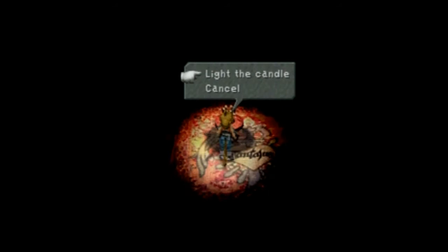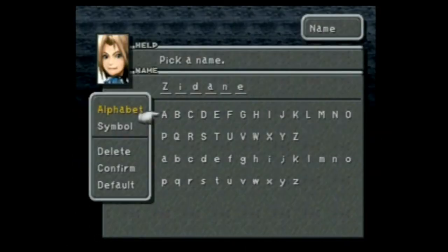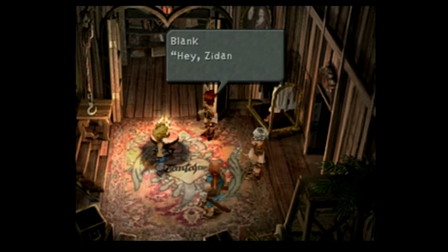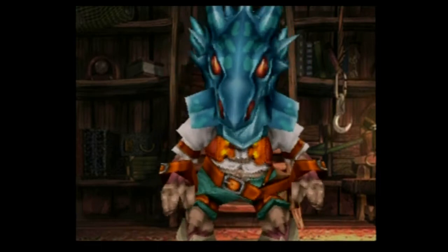In Final Fantasy IX, you play a few different characters on your team. You have Zidane, who's the main character — a hero type, suave, ladies' man kind of guy. You have Dagger, who's actually the princess. You have Captain Steiner, who is the captain of the guard for the princess — and she later becomes the queen. And you also have Vivi, who's a black mage, but he's a kid. The four of them set out, and Steiner hates Zidane — it's really funny. There are also more characters that show up. Zidane is with this theater group of thieves, kind of like pirate types, but they're a pretty funny little group.